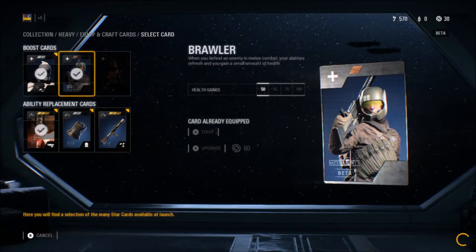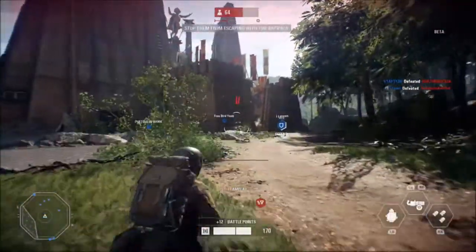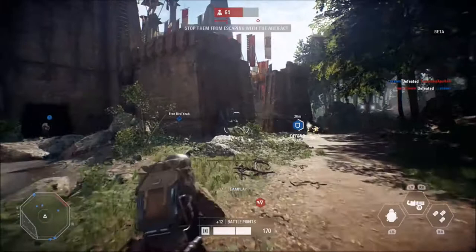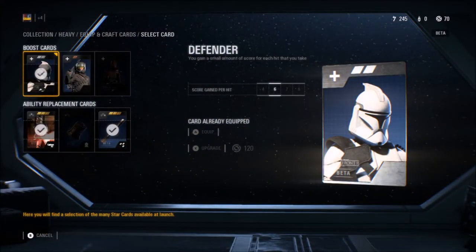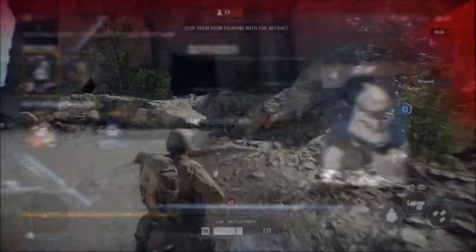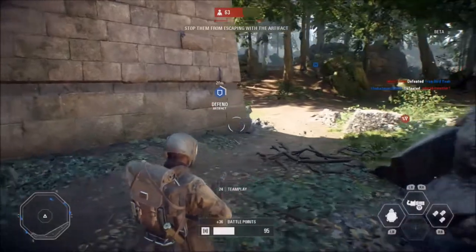Another type of star card is the boost card. Instead of modifying your abilities, this one modifies the soldier. The brawler star card refreshes your ability cooldowns and gives you health after a melee takedown. The defender star card gives you a small amount of battle points when you take damage. Battle points are useful in Battlefront 2 because they are used to play as vehicles or heroes on the battlefield.